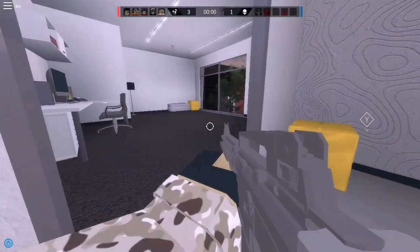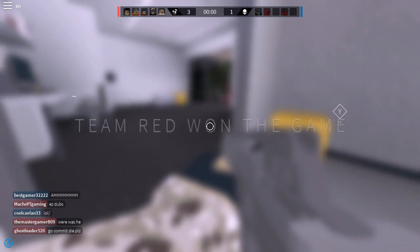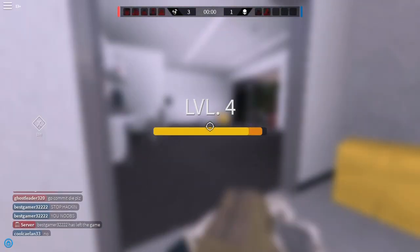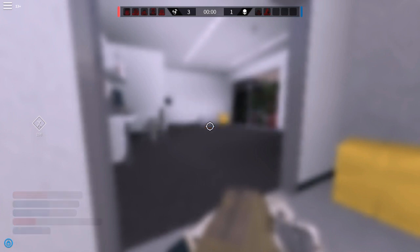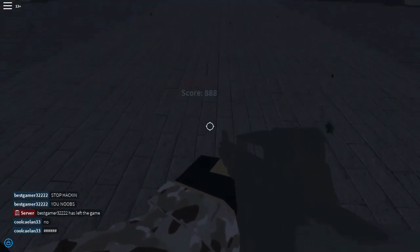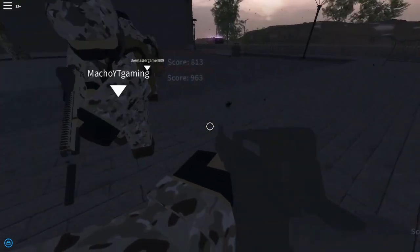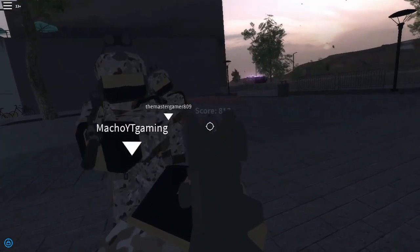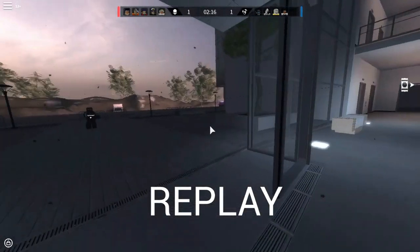We win! You can also use credits to buy attachments for your gun. I have no attachments currently. There are also secondary weapons, like a pistol. At the end of the round the winning team gets a score and XP. The end screen is glitched though — usually it shows a third-person view of everyone. The scores are based on kills, so we just have to leave.